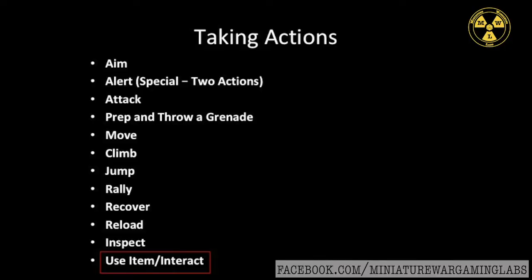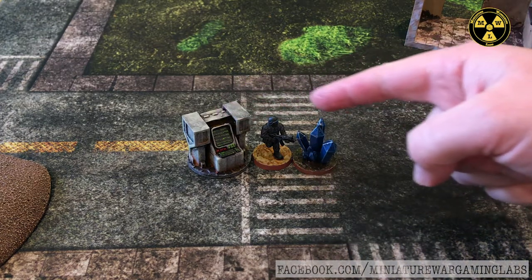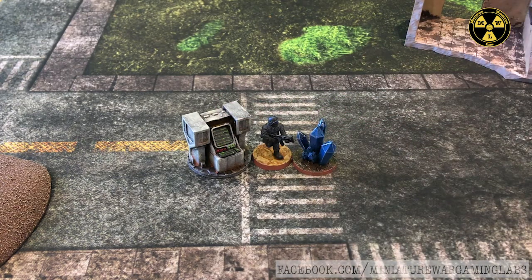The use item or interact with item action is a catch-all action covering a variety of different events. It is used to search a terrain item, toss a bolt at a hotspot to activate it when farther away, apply a med kit to an ally, free a prisoner, hack a computer, harvest crystals, and so on. It's your basic all-purpose action.